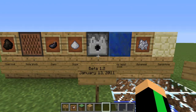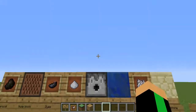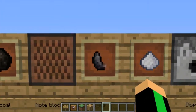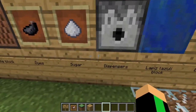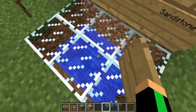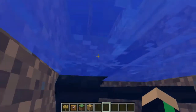Up next is Beta 1.2, released on January 13th of 2011. This added in Charcoal, Note Block, Dyes — all the dyes, not just Ink Sack — Sugar, Dispensers, Lapis Lazuli Block, Bone Meal, and Sandstone. And also there's a new mob called the Squid. This guy — the Squid.